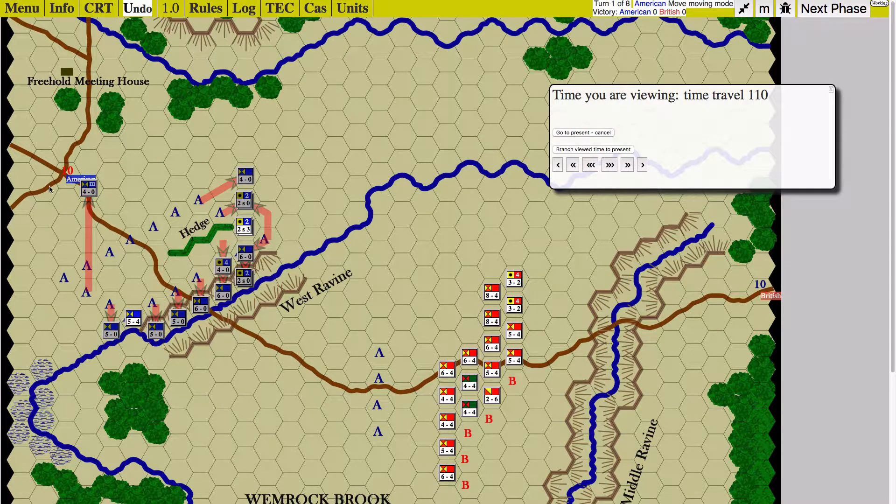What happened is I moved one unit. This is an important point to protect — I moved one unit back here. Basically I was trying to get everything in a hockey stick shape: one straight line here, then the knee, and then the other one here. That's what I was trying to do to get behind this river.